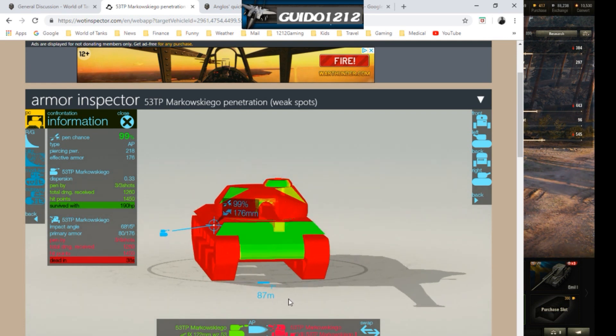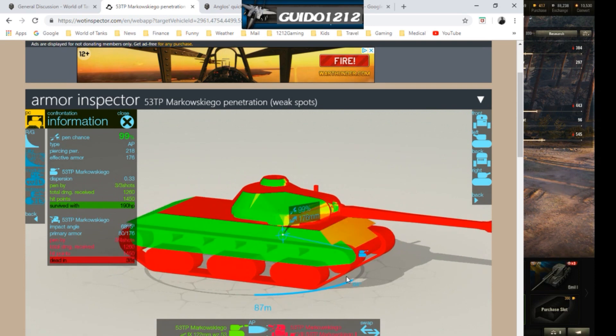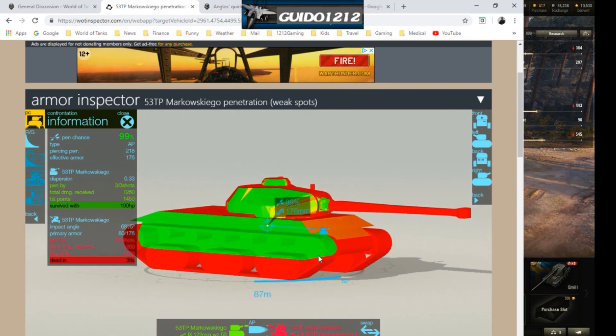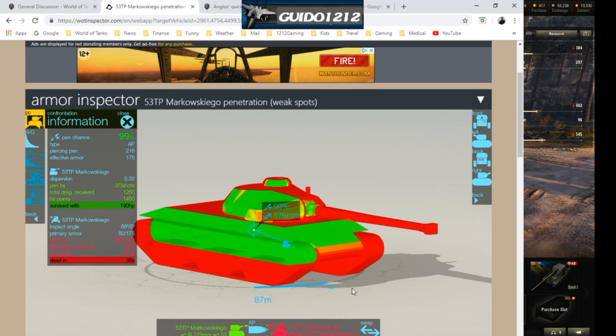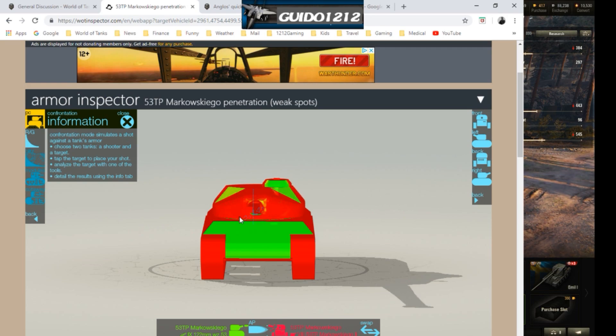This is a very difficult tank to work — the armor just isn't enough for sidescraping, and it isn't set up well for angling either, because you expose the big side. It does have some decent-sized tracks that will eat some HEAT and HE. The armor is virtually useless on this tank minus the turret front situationally. Tier 9s and 10s will ignore nearly everything on this tank.